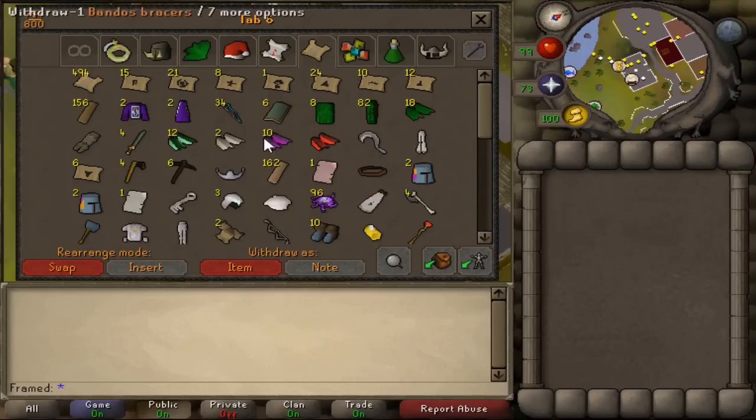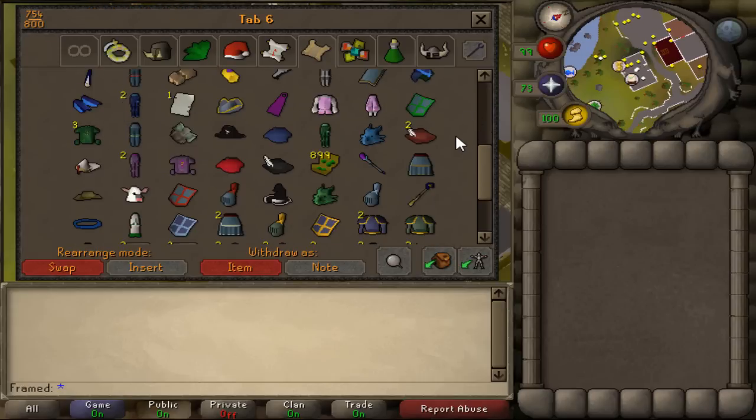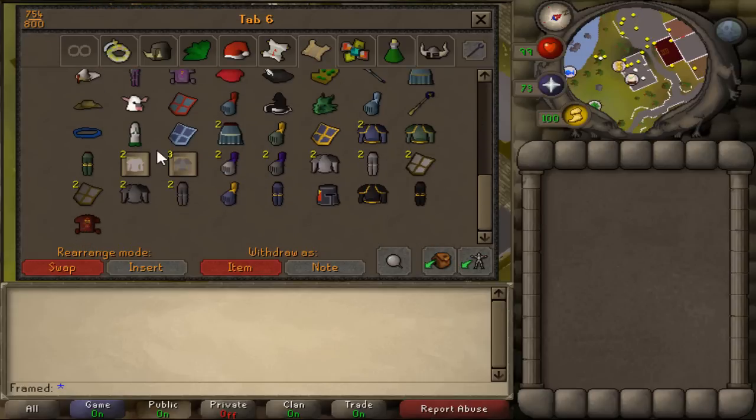Yeah, it's just a bunch of random stuff. This isn't really where the good items come in yet, although I do like a lot of these — they are very nice cosmetics. The reason why I have all these steel and Adamant sets is because I'm trying to make a video on them, but I still haven't got to it yet.